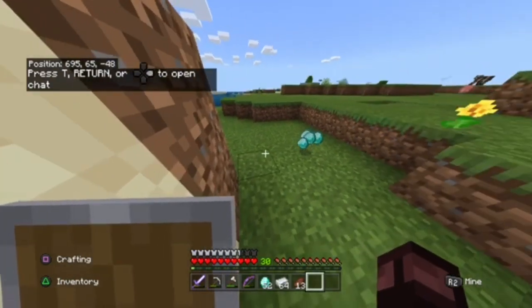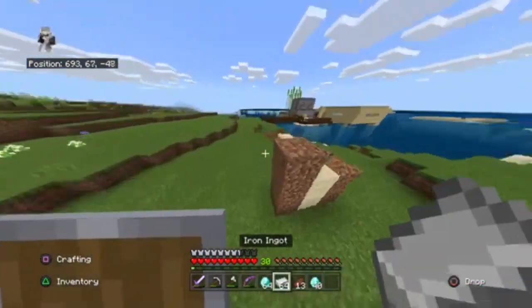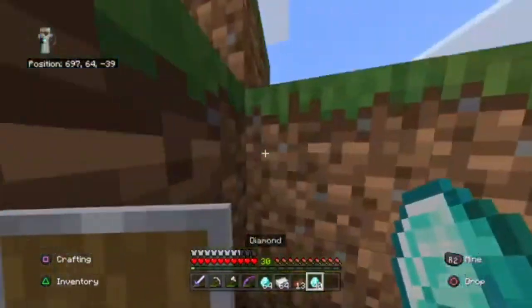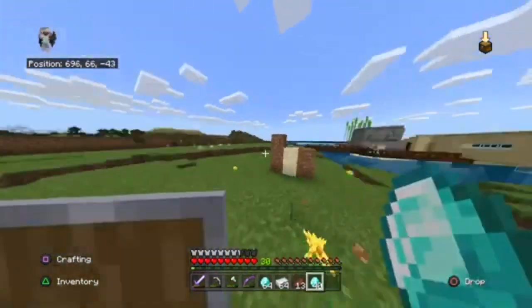Once you get back in the world, you should notice there's one on the ground and one in your inventory. That's how you do the glitch in Minecraft — it's super easy and you can duplicate anything you want. Sometimes it might get a little hard, but it's really good for duplicating items.